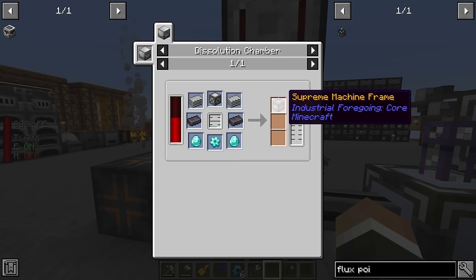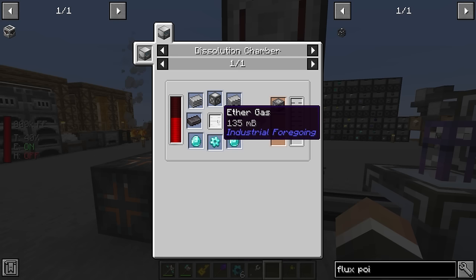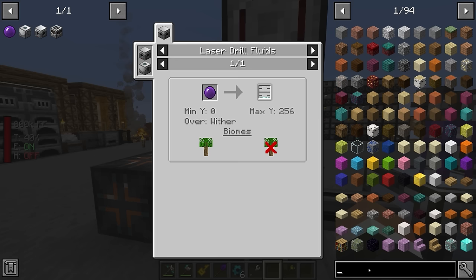As for the supreme machine frame, this is where things get a little bit finicky. It has to be made in a dissolution chamber with the advanced machine frame, which we'll have to make again from the simple machine frame and the basic machine frame — all stuff we've done before. The only tricky part really is the ether gas in the middle. Diamonds we have, netherite we have, plastic we have, and the advanced machine frame we can make. Ether gas is made by placing a fluid laser base with laser drills over a wither with a purple laser lens inside the laser drill. So for this to work effectively, we're also going to want to get a stasis chamber.